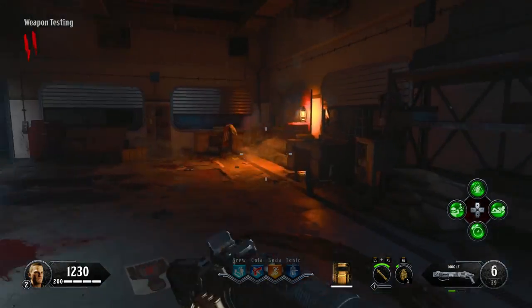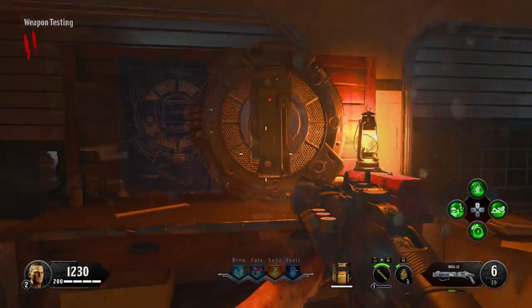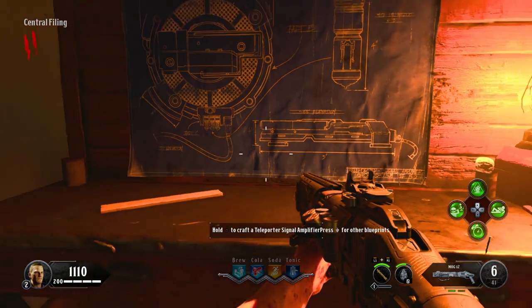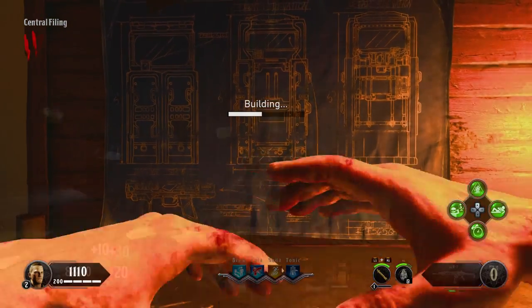The first workbench is down in the weapons testing area, which is the first room to your left after exiting the elevator. The second workbench is in the corner of the central filing room back at spawn. You can craft the amplifier at either one of them, and you can switch between what you want to craft at what workbench by simply knifing it.